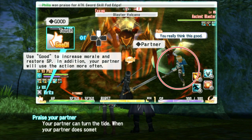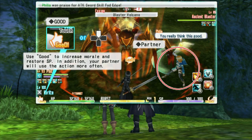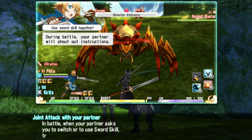Your partner can turn the tide - when your partner does something right, give them praise. SP will restore faster with higher morale. The partner will remember and do things that earn your respect. So you can basically train the AI by praising it when it does something good.